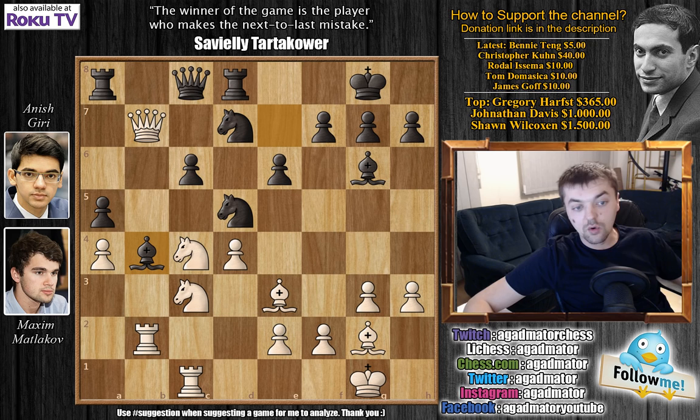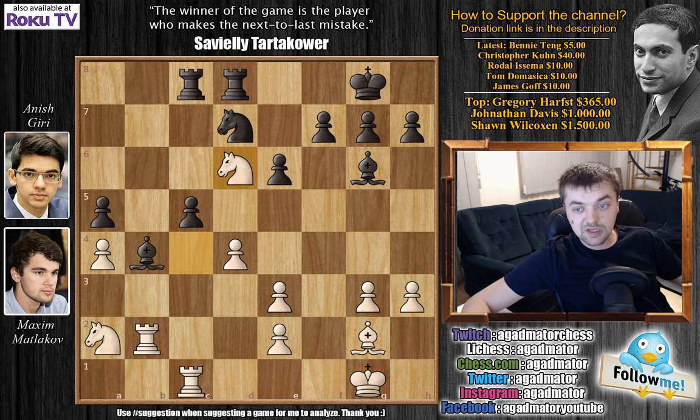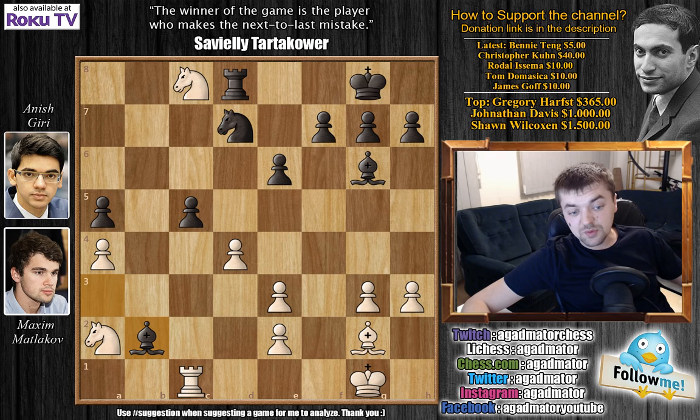Giri plays knight to d5. We have queen captures, and now comes bishop to b4, cutting off the rook's defense of the queen on b7. So the queens get exchanged — queen captures, rook captures on c8, and knight to a2 attacking the bishop on b4. Knight captures on e3, we have f captures on e3, and c5 now, either threatening to break open the center or further defending the bishop on b4. We have knight to d6 going after the rook, and here we have bishop to a3. Knight captures, rook on c8, bishop captures on b2.